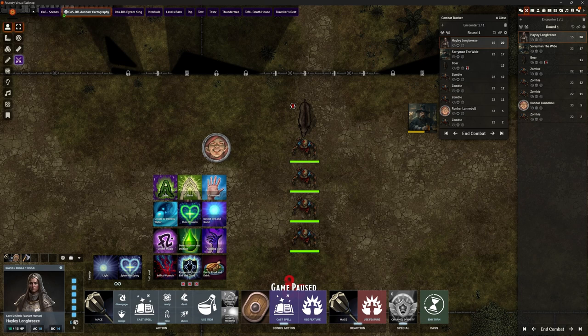First of all we've got Hayley's portrait in the bottom left, and under her portrait we've got her hit points, her armor class, and her spell DC — all nicely there for us.